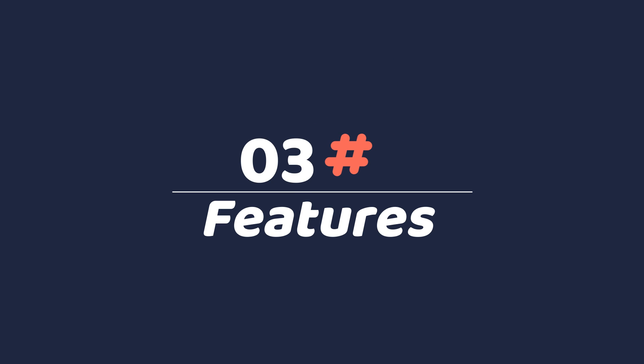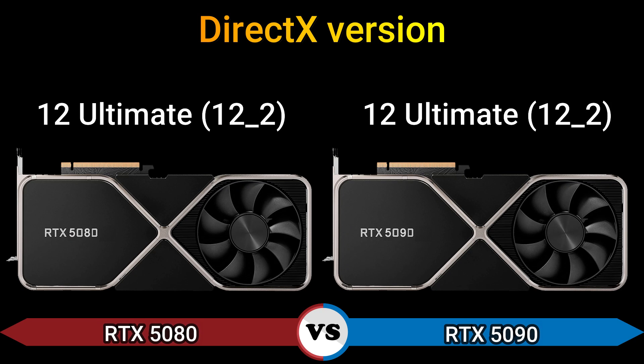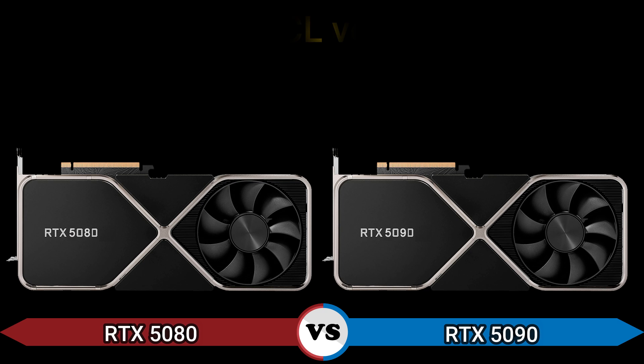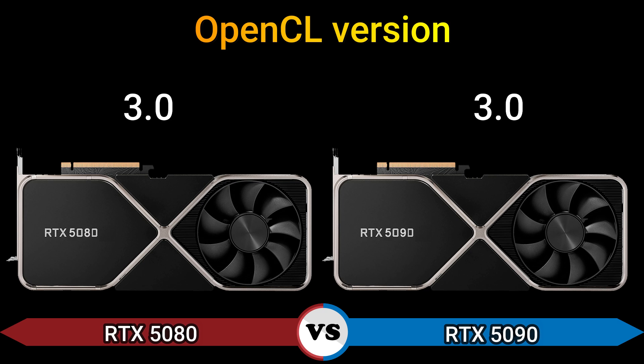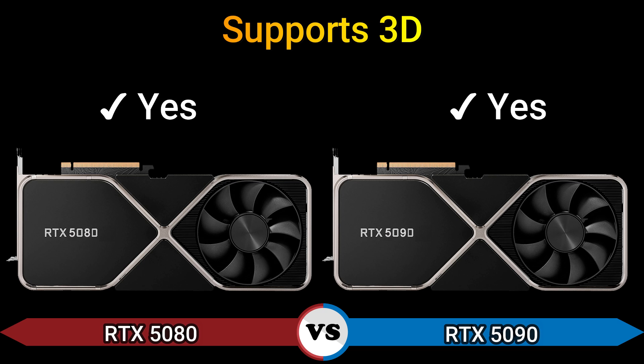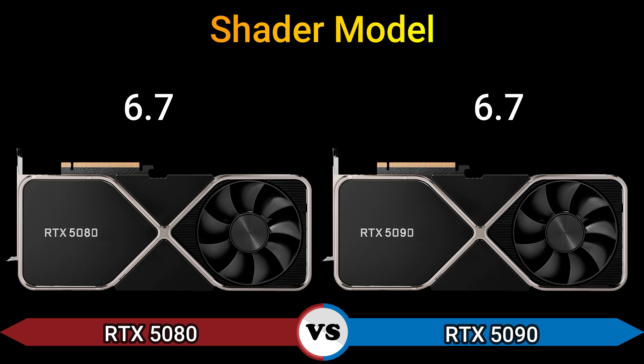Part 3, features. DirectX version 12 Ultimate 12.2.2. OpenGL version 4.6, OpenCL version 3.0. Vulkan 1.3. Support 3D: yes. Shader model 6.7.